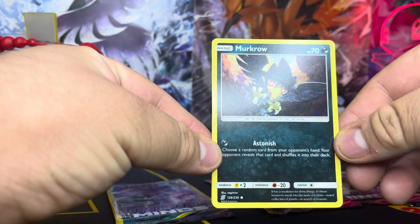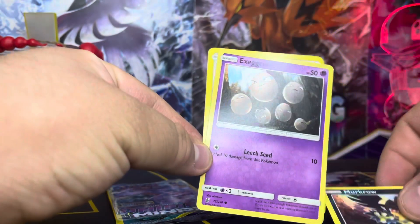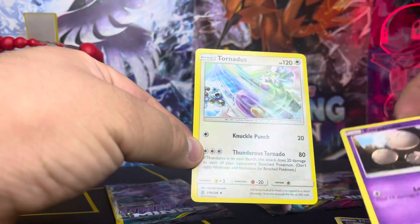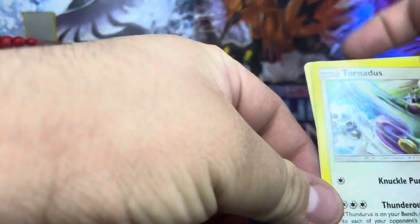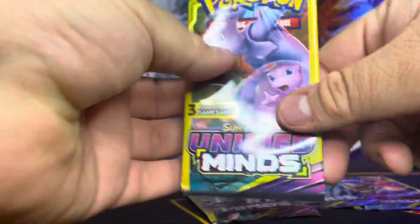We get Lucario, Excadrill, and Tornadus — that was pack number one, not bad! Let's go ahead and take a look at pack number two.